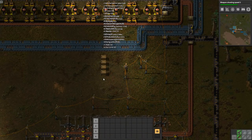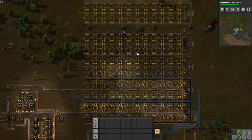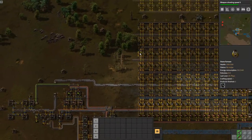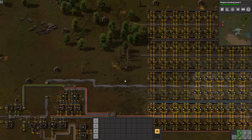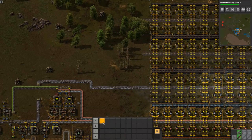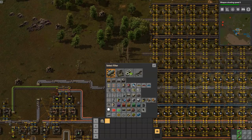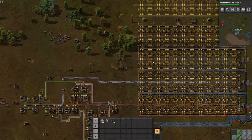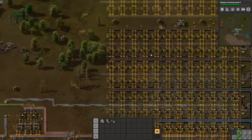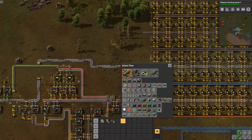G'day mate and welcome back to Factorio Island. A couple of things happened between episodes: I went and added another smelt block or two because we needed them. I also added two mods - one is up in the top corner which we'll go through when we set it up, and the second one is inbuilt lighting, which means every single power pole now has a tiny itty bitty lamp in it.